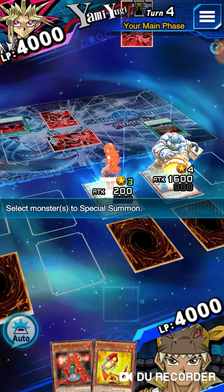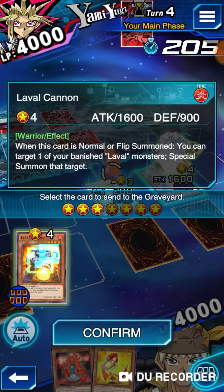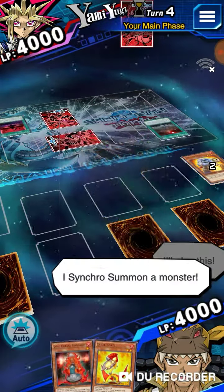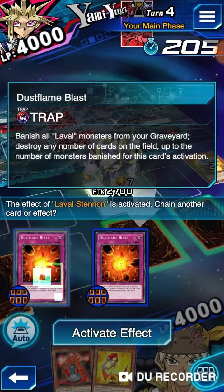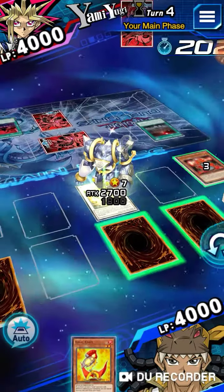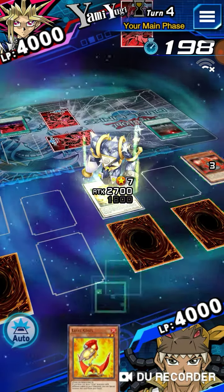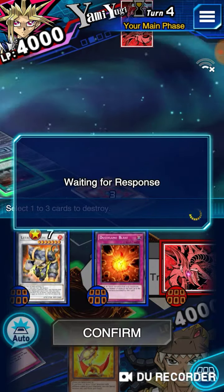Yeah, there's no coming back for him now. I'll play this. I synchro summon a monster and activate my monster's effect. Now, the reason I'm not using the effect is because of Vamp Kingdom. I'll play my face down and activate my trap card.